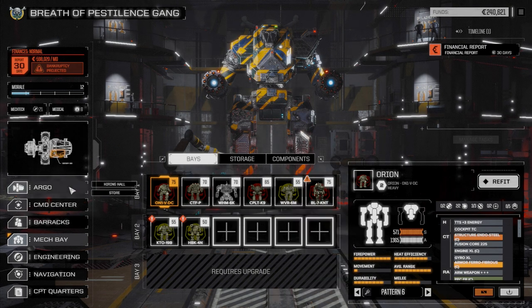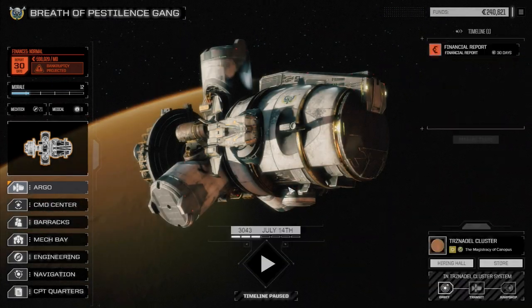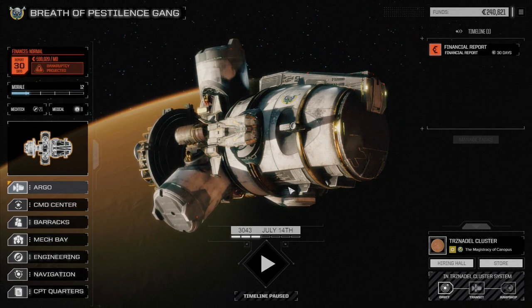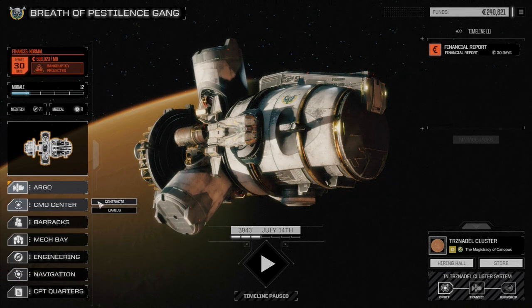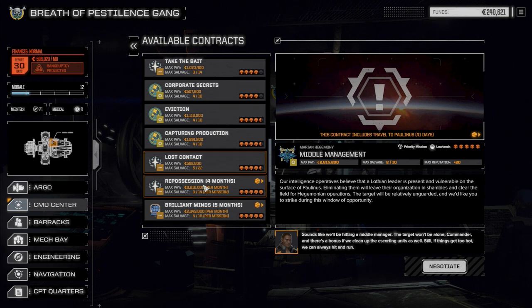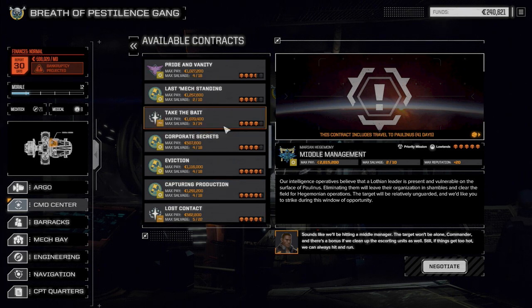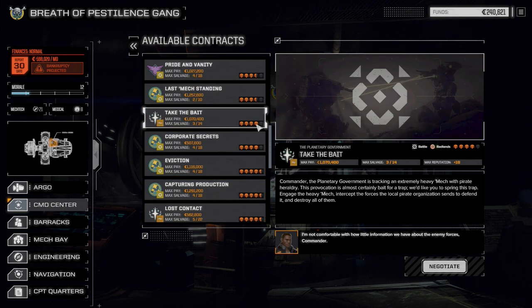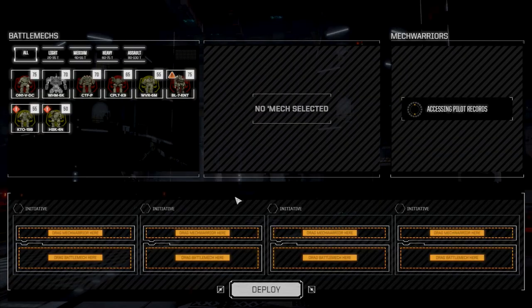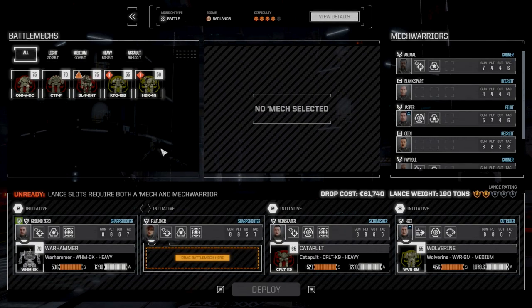The war between the Free Worlds League and the Magistrate of Canopus has ended, so attacking Free Worlds League targets at this point is kind of a waste of time. But we want to see how our main lance is going to perform. We're going to the command center to pick a contract — 'Take the Bait,' a four-skull mission. That should be good to test things out. We're going for full salvage.